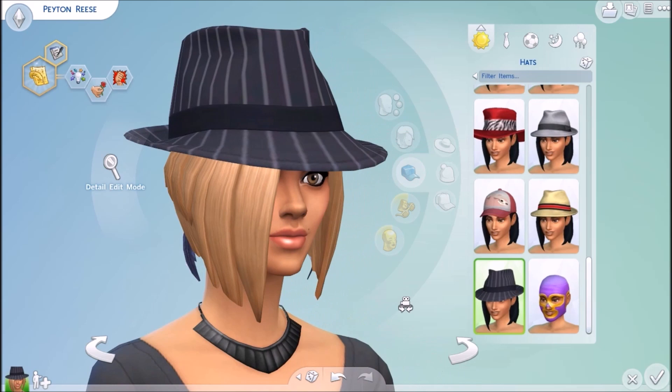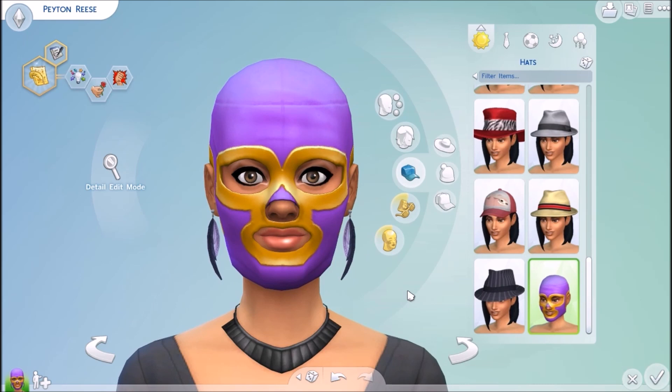She looks like a mobster's girlfriend. Oh yes! Rey Mysterio — he's a wrestler, in case you didn't know. That's what she looks like.